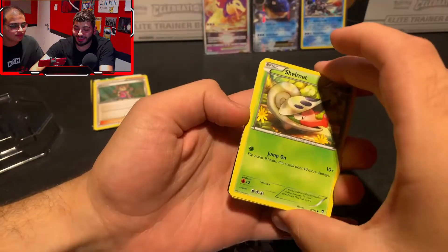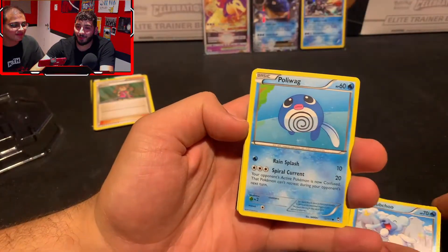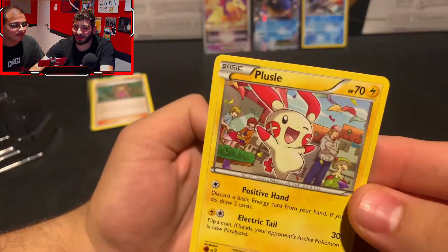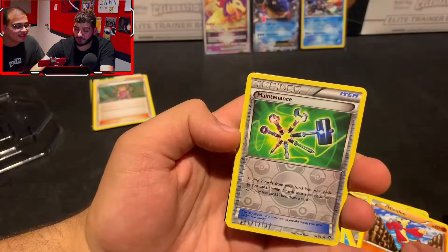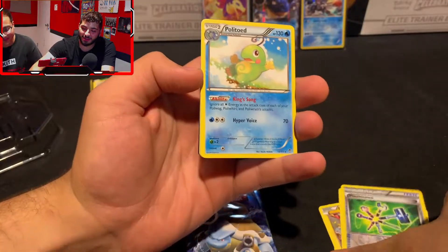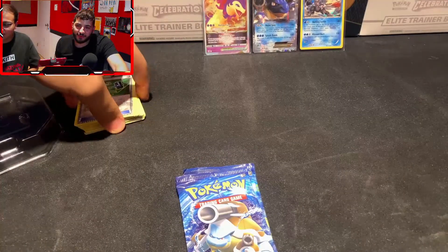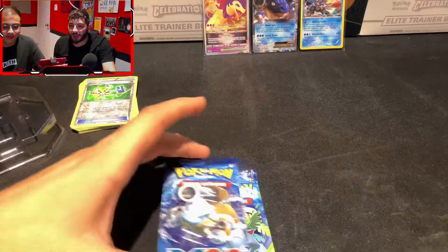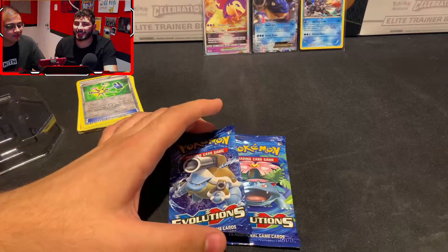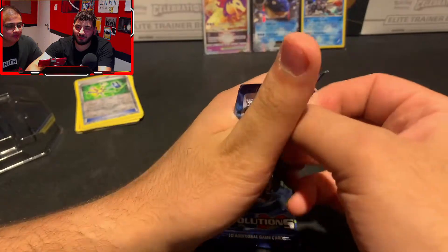Anish is going to be opening our 2014 tin, which will hopefully have some real bangers in it. We got Poliwag, Plusle — that's a cute card — Mienfoo, a reverse Maintenance (not really the reverse you want to see), and a non-holo Politoad. Looking at the value of the actual packs themselves: paying $100 for this tin, Evolution packs are about $20 a piece, Furious Fists is also about $20, and Fates Collide is probably around $10. So that's only about $70 worth of packs.